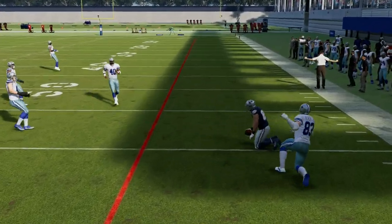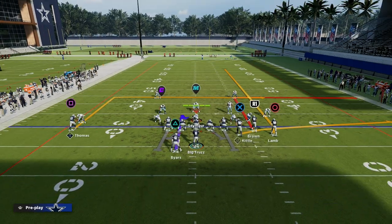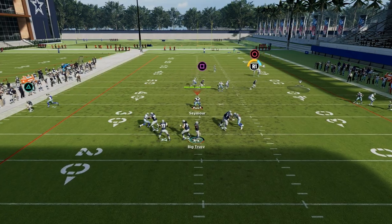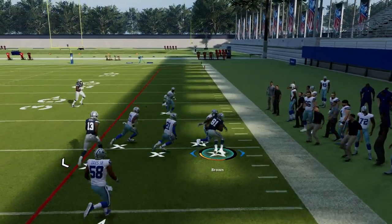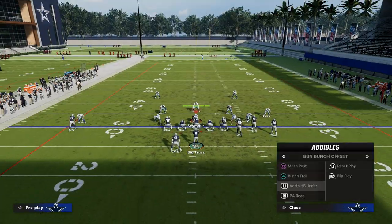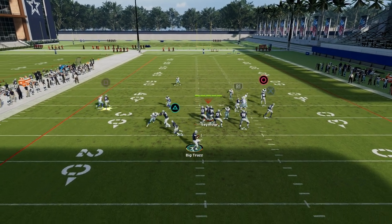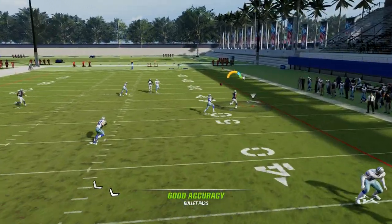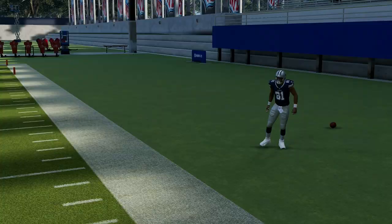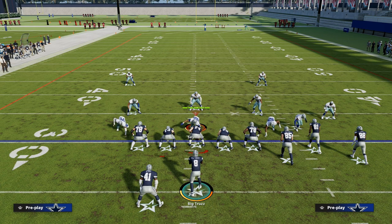The next read on man coverage is if they drop somebody over there or adjust to try to take away your tight end — now we want to turn our attention to our rounded out route. As you can see, it's going to consistently beat man coverage to the sideline. In traditional sale concept fashion, at bunch trail we can do the same basic thing. All we're going to do is flat the tight end and streak the outside receiver. What you'll notice is this corner route is also going to give you a really good chance to beat man coverage. So these are two different variations of the same concept — it's just sale run at different depths.